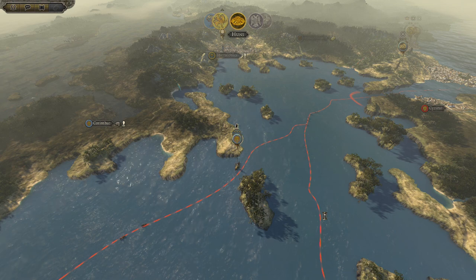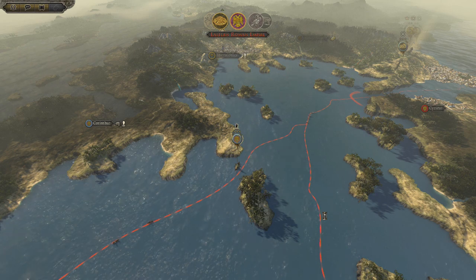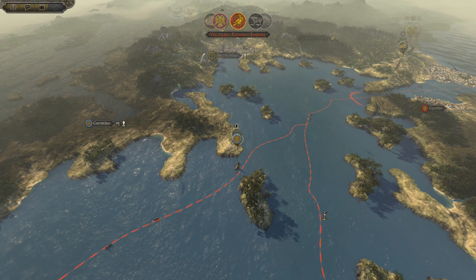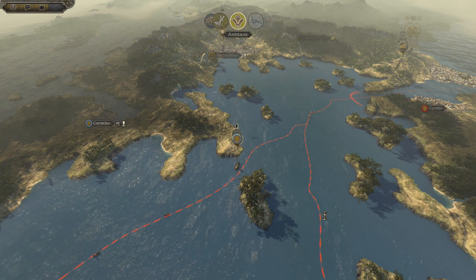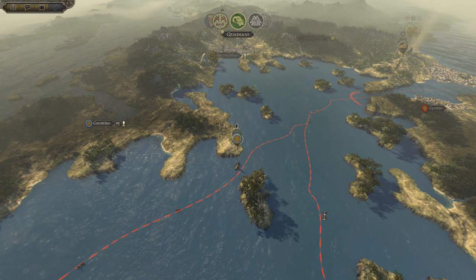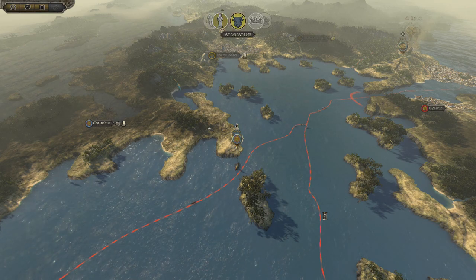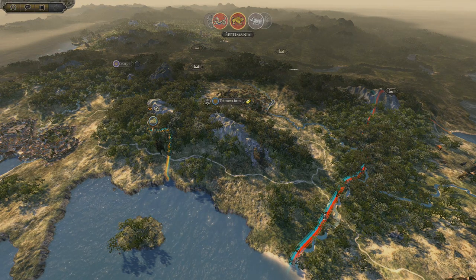The only problem is they have that onager, and it's going to toss things in my face — I'm probably going to lose more units than I want to, and I'll regret not auto-resolving. What I could do is go in and fight the battle and let the reinforcing army take the brunt of the enemy, then go around. Basically use the AI allies as a distraction — the AI doesn't care about losing units.